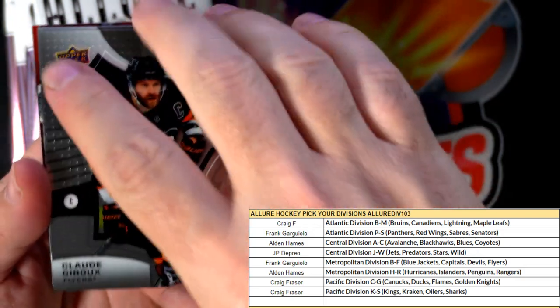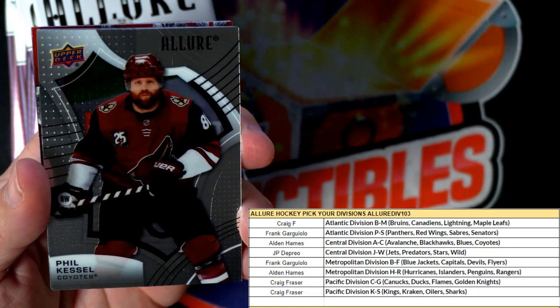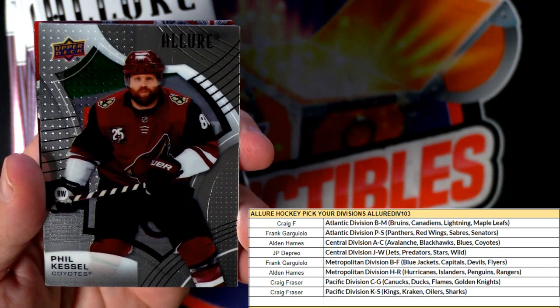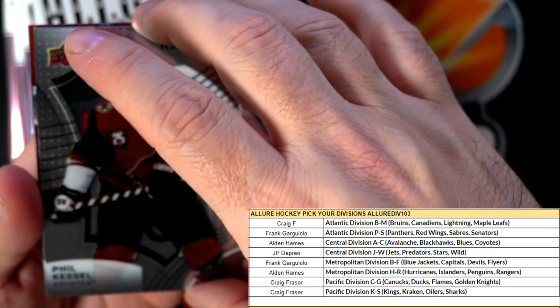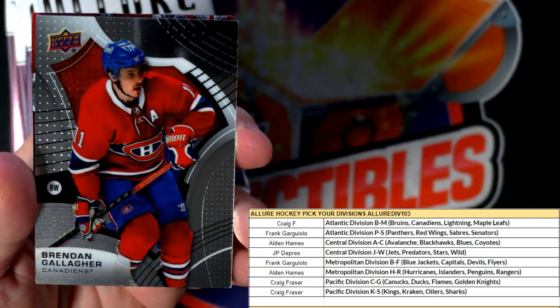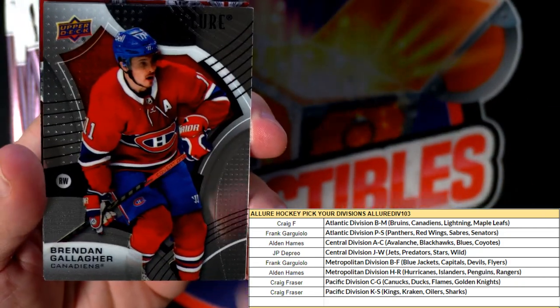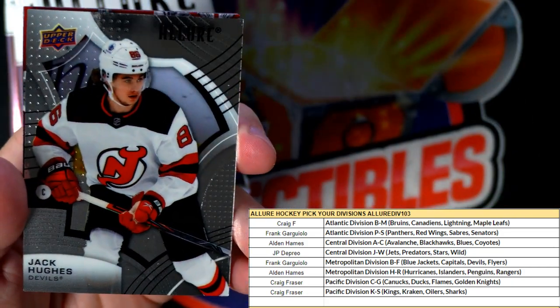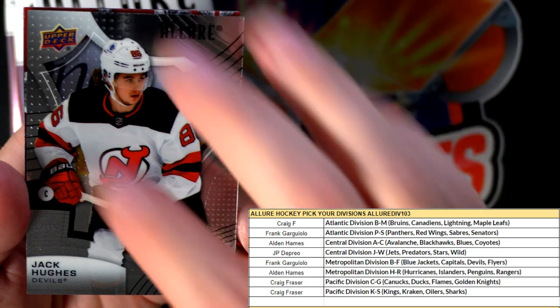There's the Flyers. Coyotes — Phil Kessel. Coyotes, we got Brendan Gallagher Canadiens. Jack Hughes, Devils.